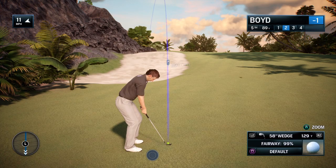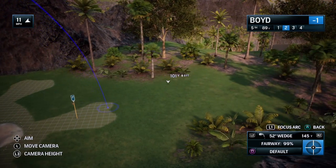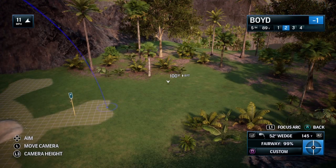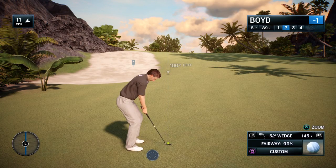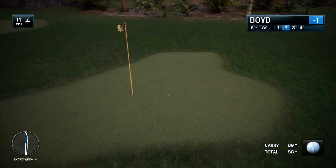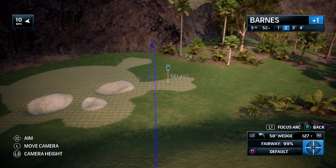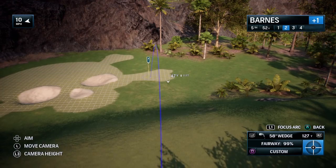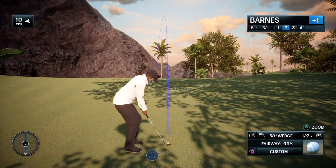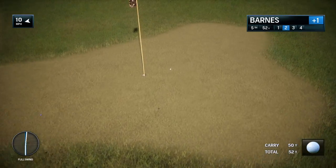The green is up above, and this will play at least a club longer. Moving a little bit to the right. Just a beautiful approach shot. Frank, what makes this downhill shot a little trickier in terms of club selection and setup? Because of the nature of the downhill, that ball's just going to come out a little lower. So you've got to take that into consideration — it might run a little more on the back end. Seems to like it. Headed for the fat part of the green.